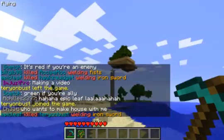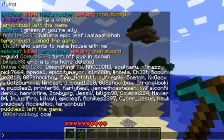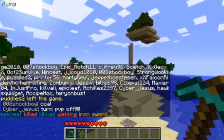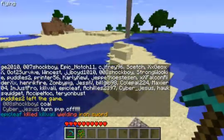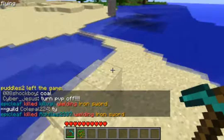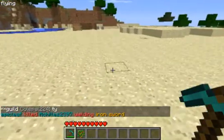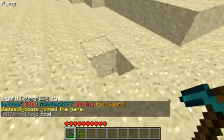Hey guys, we just got the Factions plugin, and a lot of people are wondering how to use it. Factions is like a clans plugin where you can have clans and wars against other clans. You can ally with clans, become enemies, or neutral.